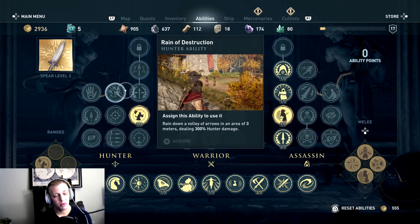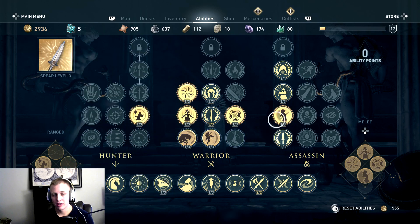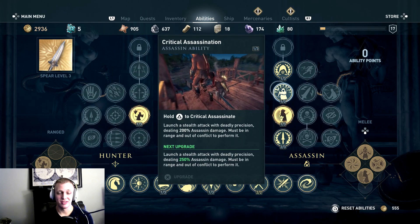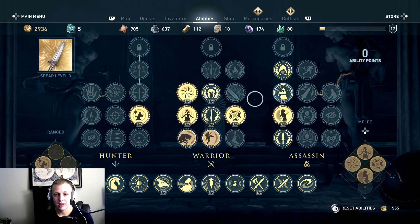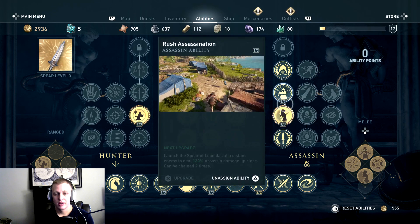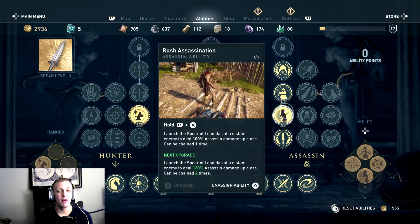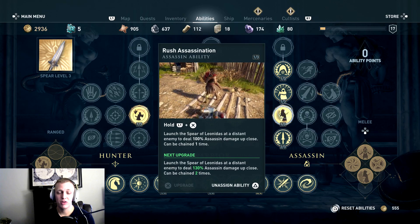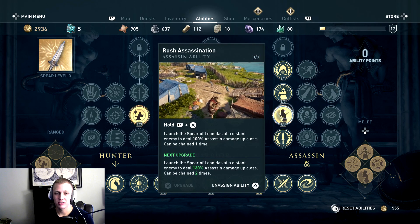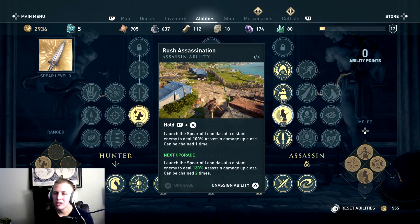I don't really go with the bows and arrows — I've been neglecting that. I'm going more warrior. I like combat and then I've got my assassinations. A lot of these are going to give you straight-up assassination increases. Spirit Leonidas gives you a ranged assassination ability with a chain attack attached to it, so you can do two assassinations from range without anybody knowing the wiser.